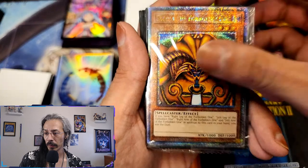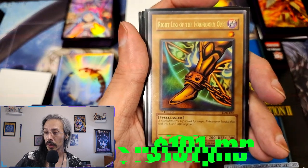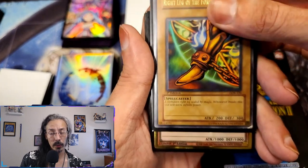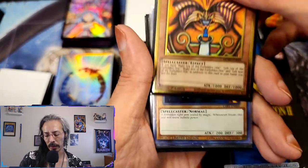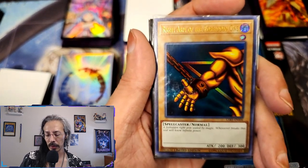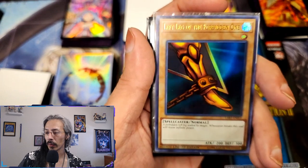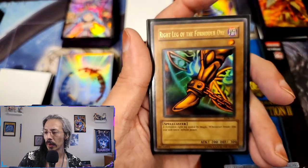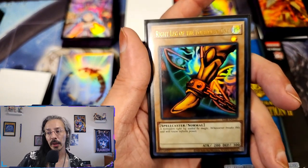We have a few tins — Exodia heads. QCR, we have a first edition left leg of Exodia. We're going to wind up with the full set of each of these. Of course a Premium Gold Rare Exodia head. We have an alternate art — still sealed arm. We have a still sealed left leg of the Forbidden One alt art. Unlimited left arm, unlimited right leg, unlimited left leg, and a third leg of Exodia.